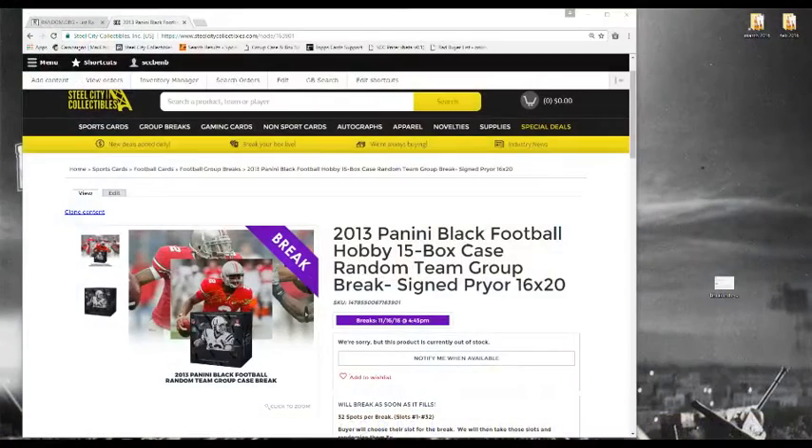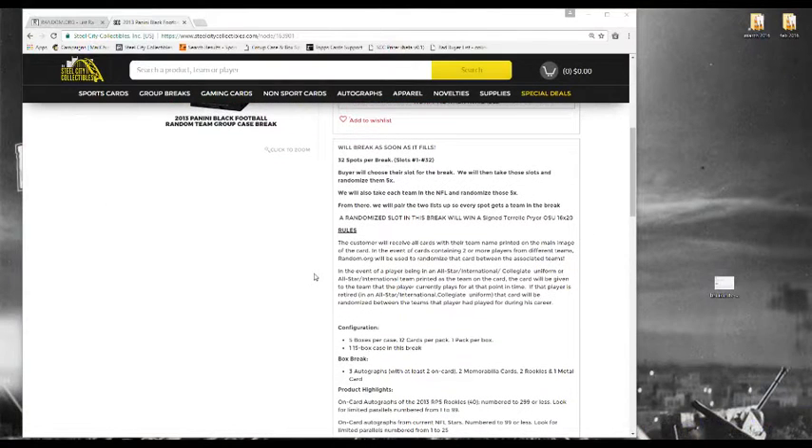Let's get going to the rules. 32 slots for the break, slots 1 through 32. Buyers get a slot, and we'll take those slots and randomize them five times. We'll also take each team in the NFL and randomize those five times. From there, we'll pair the two lists so every buyer gets a randomized team in the break.